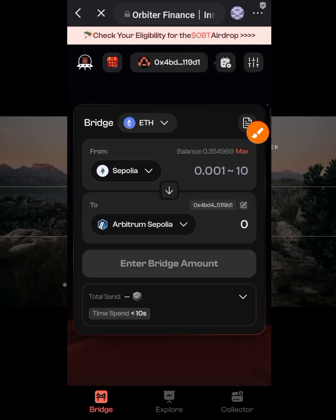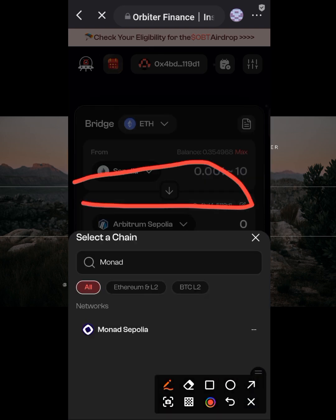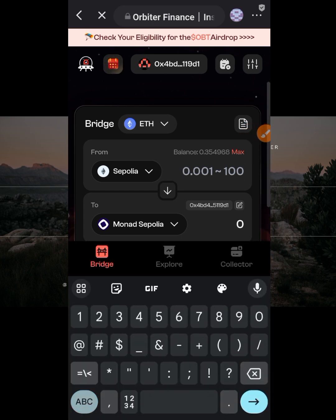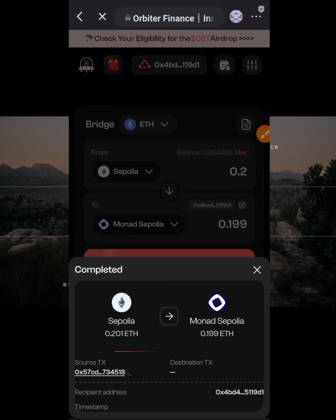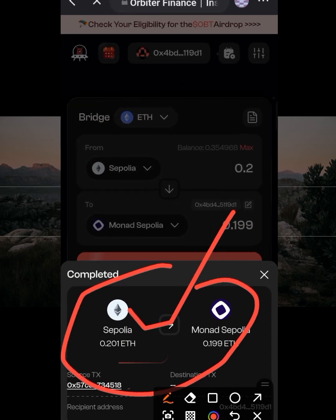Now change the destination to Monad — just type Monad and select it. I have 0.3 ETH Sepolia, so I'll bridge 0.2 ETH. After entering the amount, click 'Bridge' and the transaction will be processed. As you can see, the transaction has been completed.